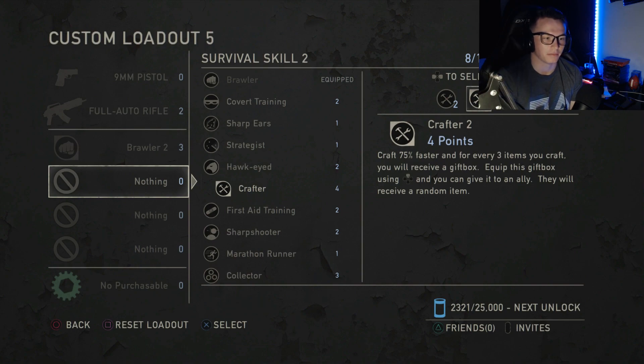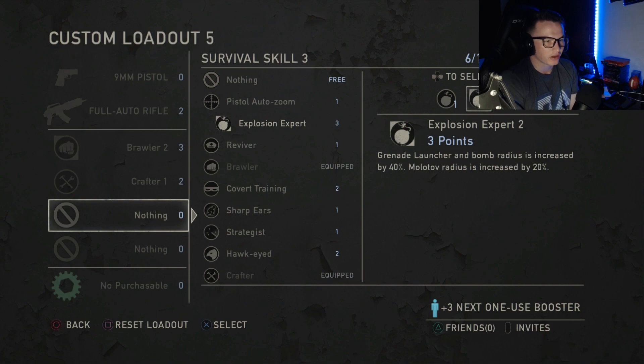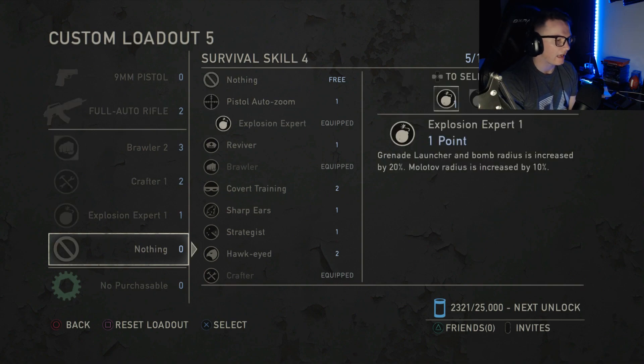I could pick Crafter 2 because you can give a gift box for more team support, but I went back down to Crafter 1. For my third survival skill I picked Explosion Expert 1. You could pick Explosion Expert 1 or 2 depending on what you want in your last slot, but I like it because it has to do with assault — dealing damage to opponents by increasing the Molotov and bomb radius.